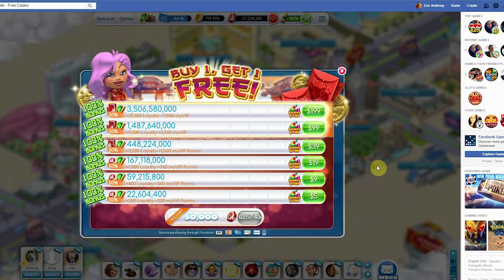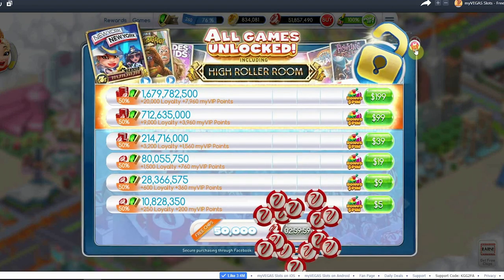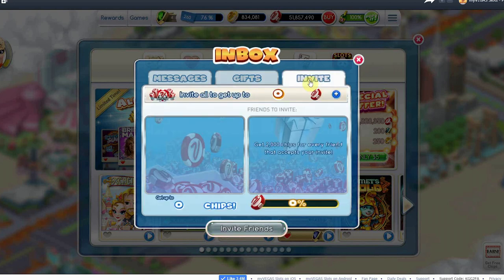The next is the free sample. From the chip purchase menu, MyVegas offers 50,000 free chips every 3 hours. You can collect them as you see fit. Friend gifts are a daily source of chips. Send these to your friends and collect the chips and loyalty points that they send back.